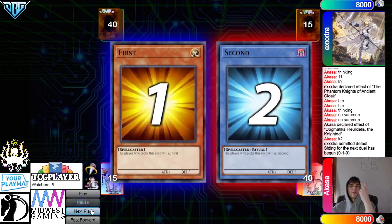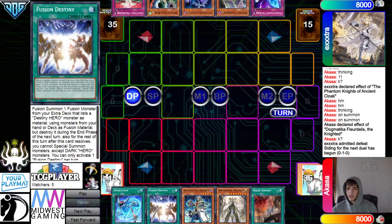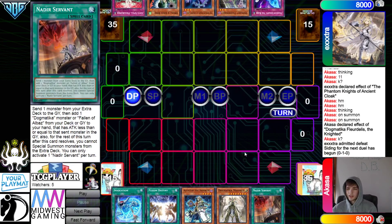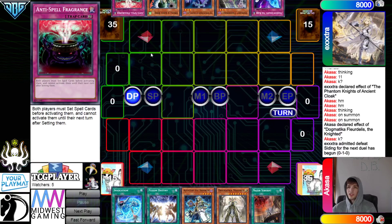Moving on to Game 2 — the Phantom Knight player decides to go first. Opening hands: Invocation, Fusion Destiny, Alistair, Maximus, Nadir Servants — no Hand Trap but still not a bad hand. They have Fogblade, Snake, Ancient Cloak, Droll, and Anti-Spell. This is pretty nice.